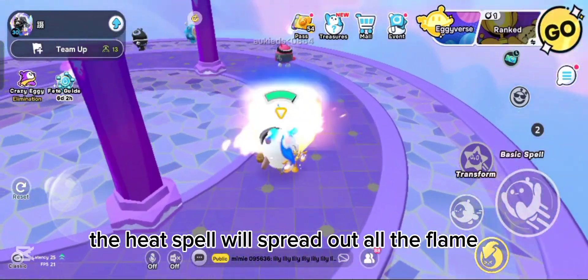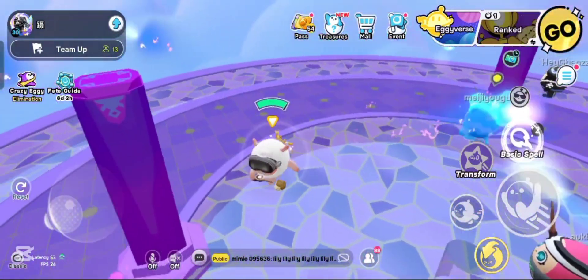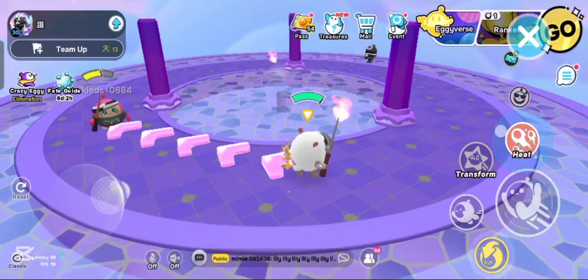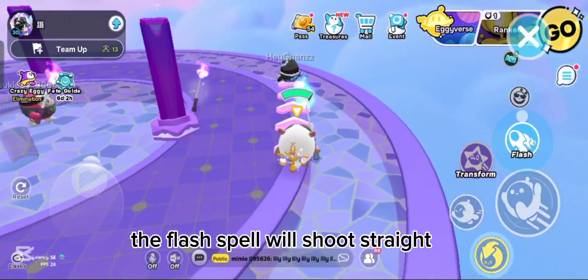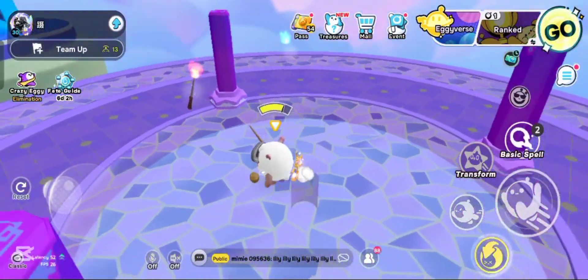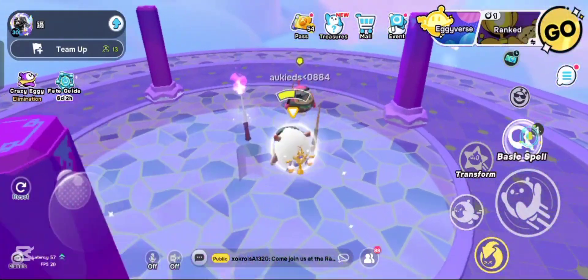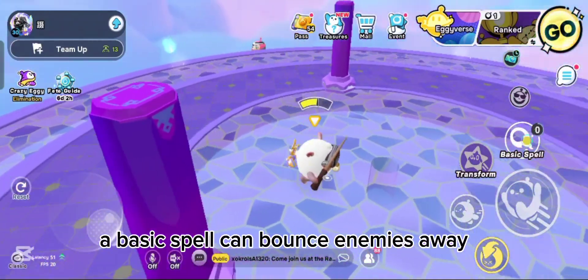The heat spell will spread out all the flame. The flash spell will shoot straight. The heat spell will shoot a fireball. A basic spell can bounce enemies away.